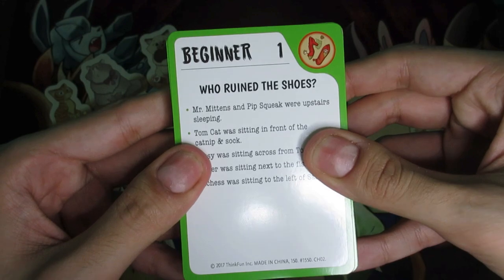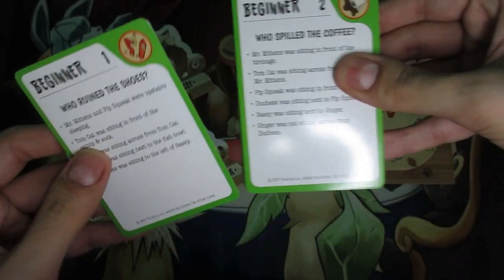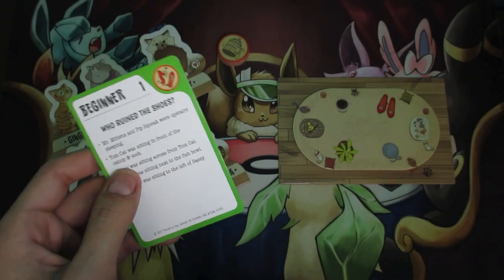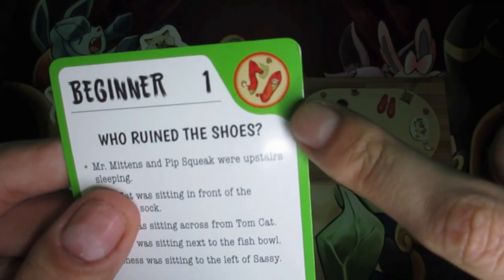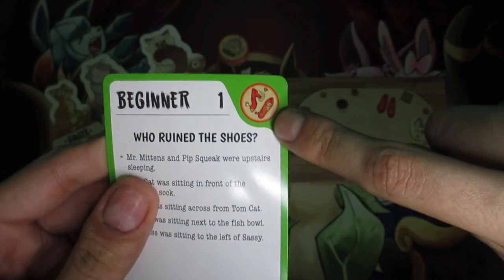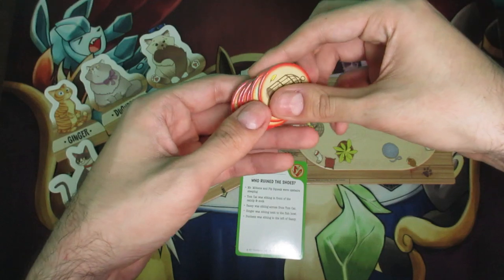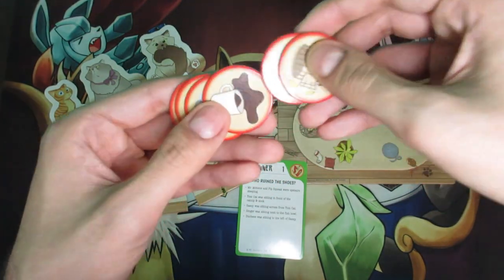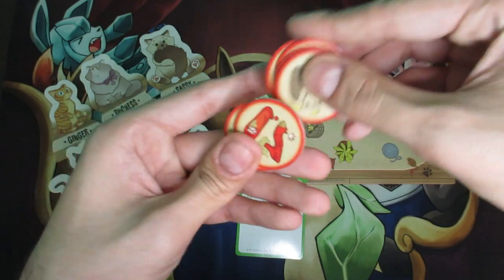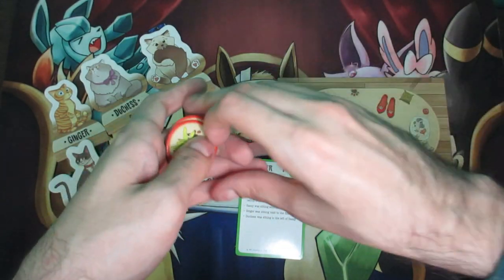Let's use card number one as an example. When you choose a card, put all the others to the side. So we're going to play this one. The way it works is you take a look at the icon on the card and find the chip that corresponds with that icon — this one is shoes — so I'm going to look through the chips to find it.